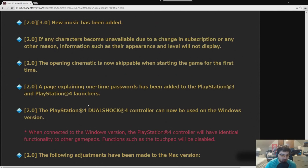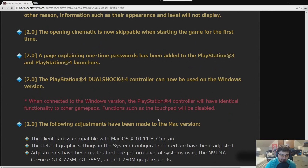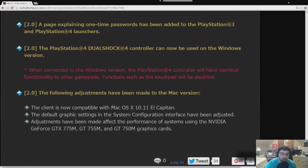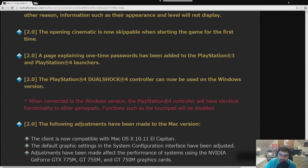The opening cinematic is now skippable when starting the game — best change in the whole patch. A page explaining one-time passwords was added. The PlayStation DualShock 4 controller can now be used on the Windows version natively — everything other than the touchpad will be functional. The client is now compatible with Mac OS 10.11, so hopefully the Mac version will function better now.